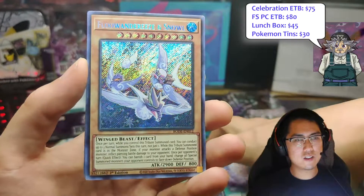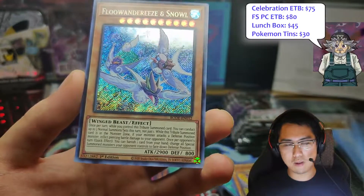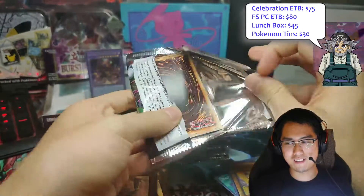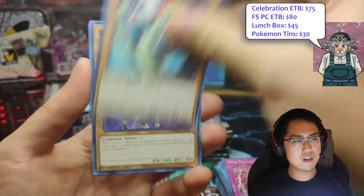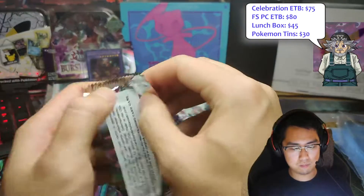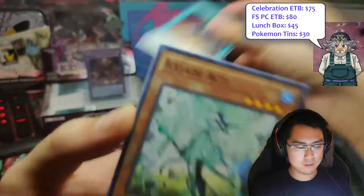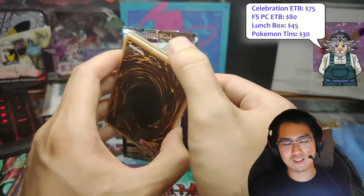Wait, what the heck — you have two secrets on one side? What does this mean? It's by no means a good secret, but usually they're mapped across from each other. What's happening here? This could be a three-secret box — we've seen three-secret boxes. Maybe it's just shifted. That means there's still a secret to find, and watch — that one could still have a Destroyer Phoenix Enforcer.